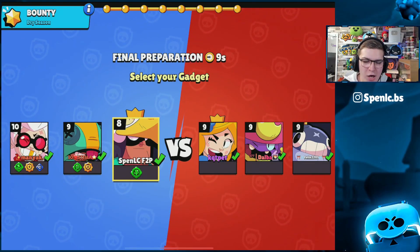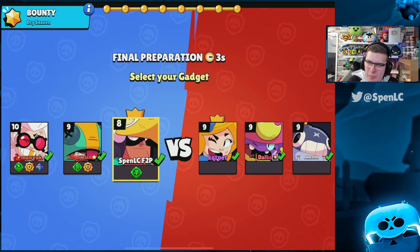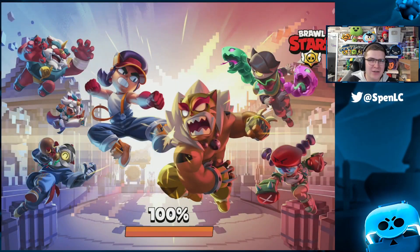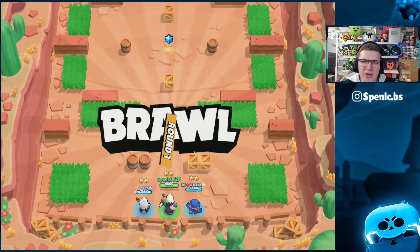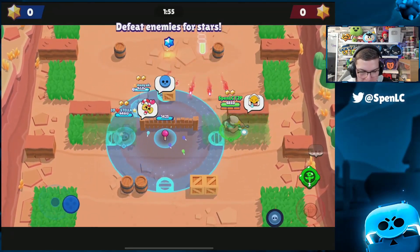Heading into our first game. Unfortunately I don't really want to pick Max - she's not really the best brawler in the meta right now. So I picked Bowie. The only other option was Byron who was only power six, so I thought I'd go Bowie - at least I've got his gadget so I can get some free mines, and he does a little bit of decent damage. I'm hoping I can give Leon his invis as well.